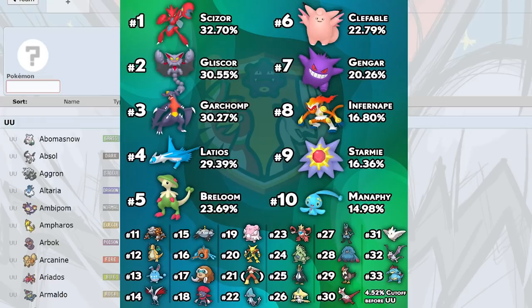Magnezone is still great with Choice Specs. I've also seen Sub Thunder Wave sets. Crawdaunt is one of the Pokemon that still has Knock Off, and Choice Band Crawdaunt is a giant threat — those Knock Offs are really strong, and it's good on Trick Room as well. Blissey at number 19 is probably the best Latios answer — there's no Psych Up for Latios, and it's the best Starmie answer and one of the best Gengar switches in the tier. Calm Mind Blissey is also being used to deal with Gliscor, Latios, and Starmie.